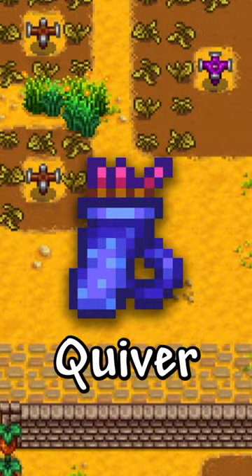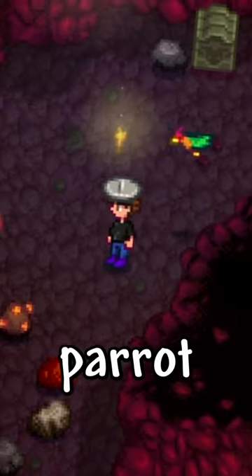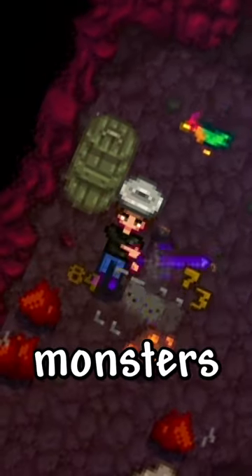Then you have the Magic Quiver, which shoots magic arrows at enemies. And last, you have the Parrot Egg — this nifty trinket summons a parrot and helps you acquire more gold when slaying monsters.